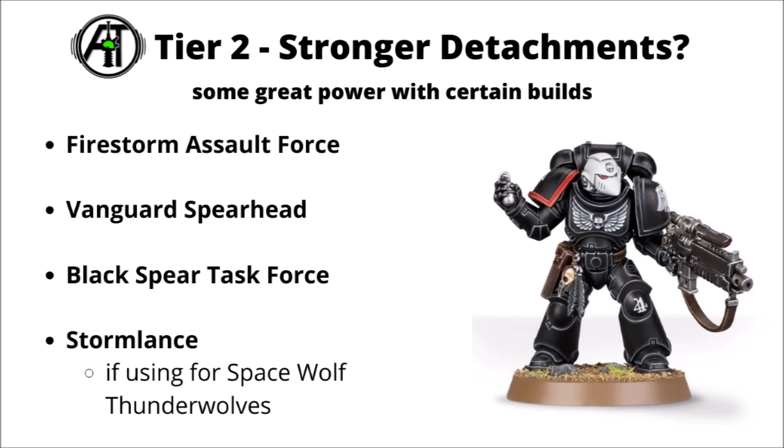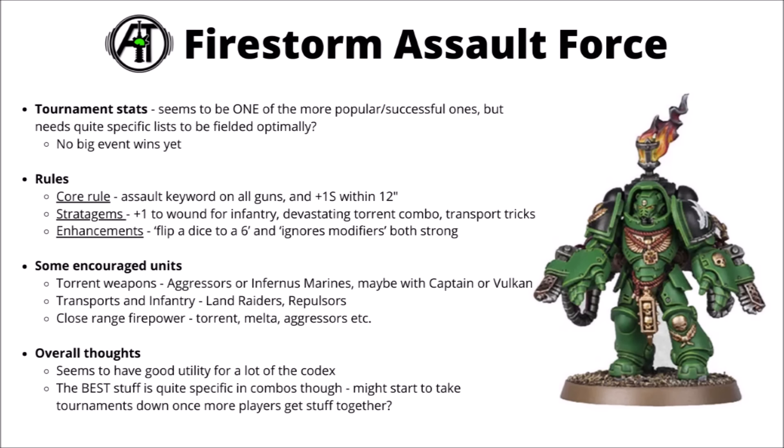Moving onwards and upwards — these are the detachments that I'd rank as Tier 2. They do have some pretty strong power with the right builds though probably aren't top of the tree for Space Marines. Here I've chosen to rank the Firestorm Assault Force, the Vanguard Spearhead, the Black Spear Task Force for the Death Watch, and probably Stormlance here for Space Wolf Thunderwolf spam — though you might argue that could be even top tier. Starting out with the Salamanders-themed Firestorm force, on paper this does seem like one of the more popular and successful ones from early tournament stats.